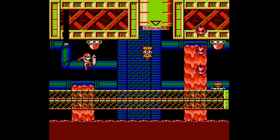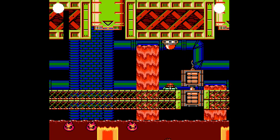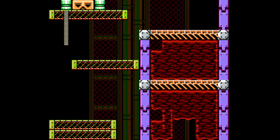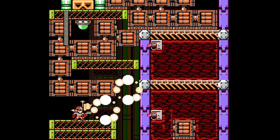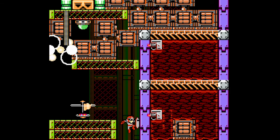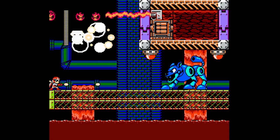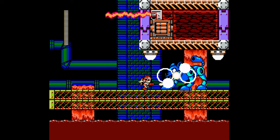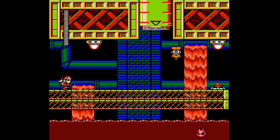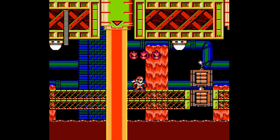I wonder if this is supposed to be lava in the background instead of... obviously this is Shadow Man's stage... and I die. Very delayed reaction there by me. The backgrounds from Shadow Man's stage from Mega Man 3 are probably used here to mimic lava pouring out of the pipes in the background, if I had to guess.